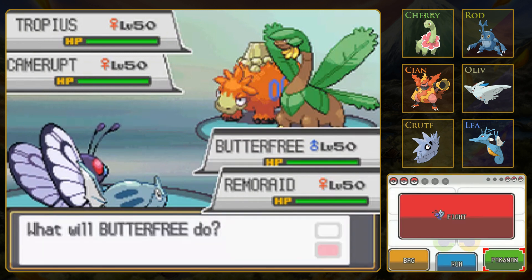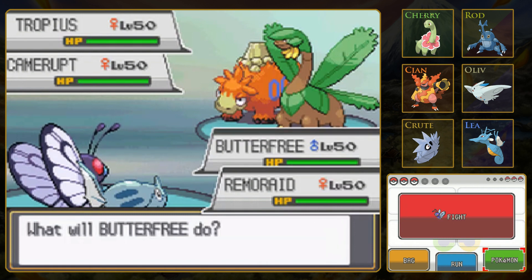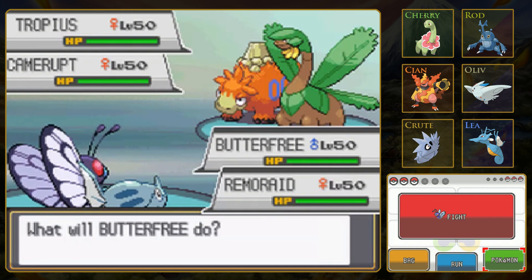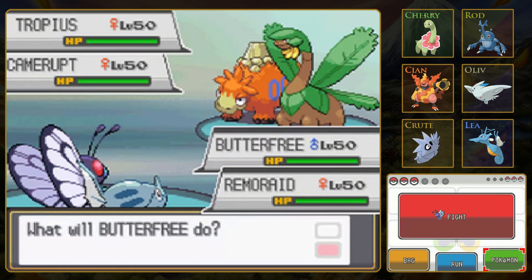This is going to be tough. I feel like Butterfree could use a super effective Air Cutter against Tropius - probably wouldn't be a one-shot, but it would do a lot of damage, and it has a high crit chance. It also could miss, but that's a small chance. Whereas Camerupt could easily knock out Butterfree. Air Cutter does damage against both, so let's go for it.